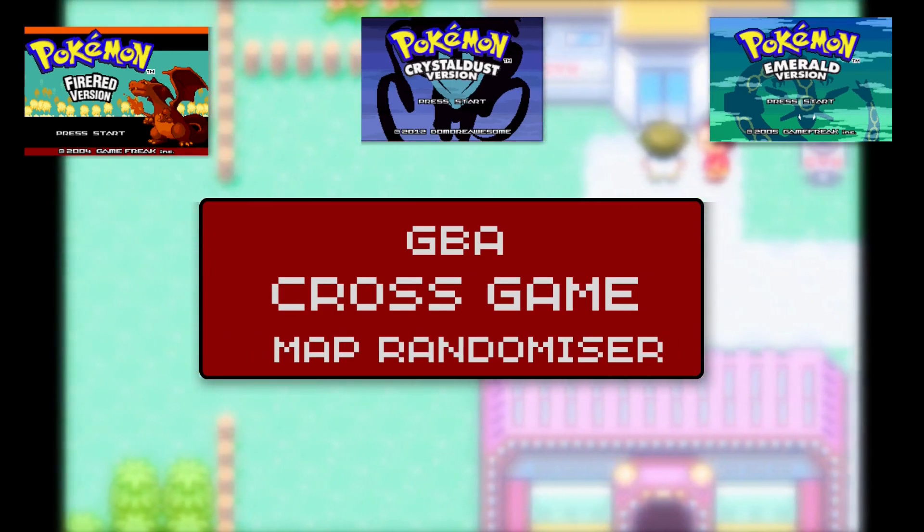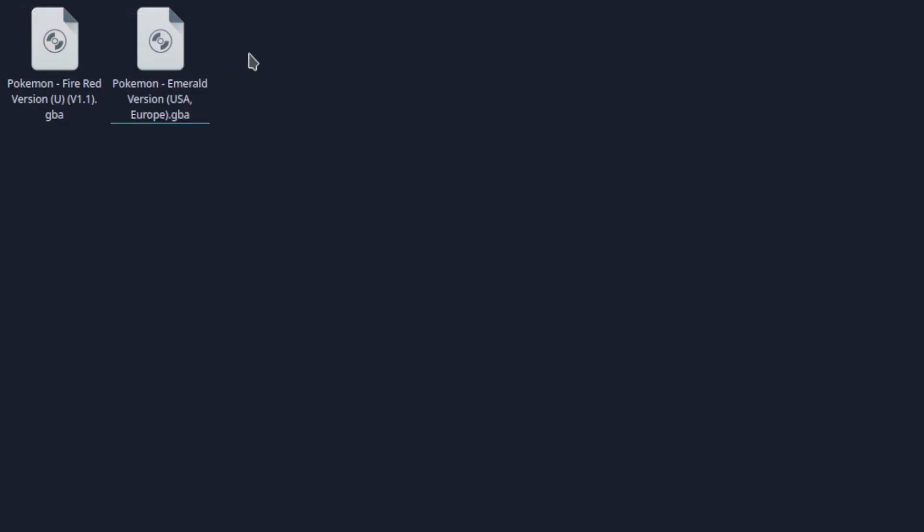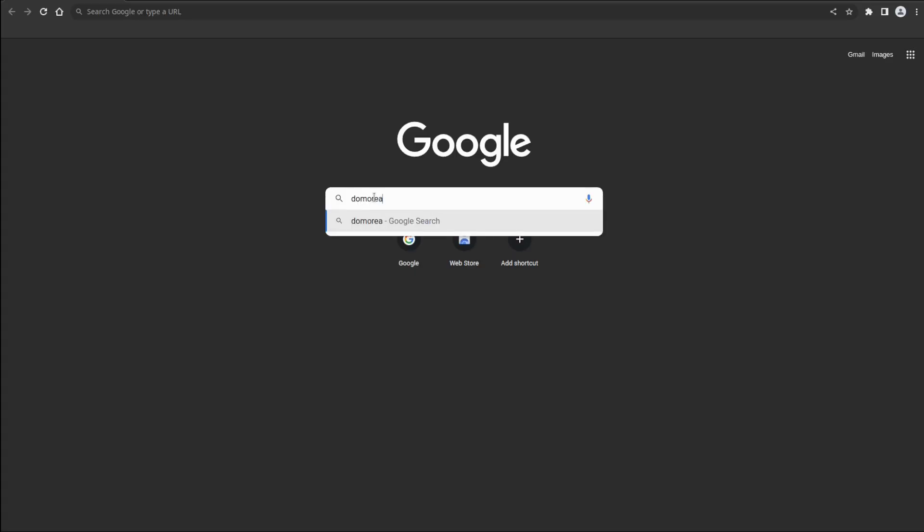Here's how to set things up. First, legally back up a copy of FireRed 1.1 US Edition and Emerald US Edition. Next, we need to create the CrystalDust ROM. In a browser, navigate to do-more-also.me,